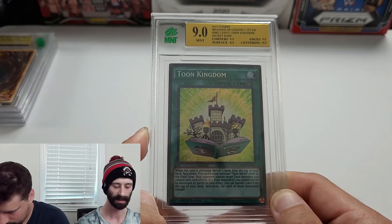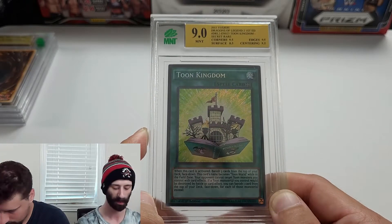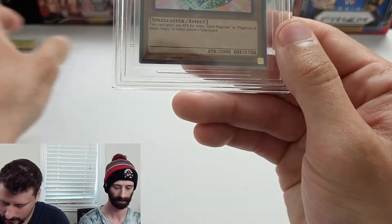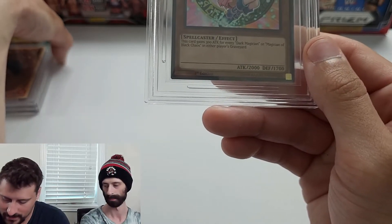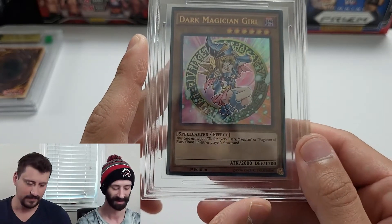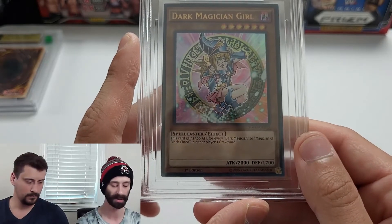Toon Kingdom came back at a 9 mint: corners 9.5, surface 8.5, edges 9.5, centering 9.5. For reference, there's only tens listed right now — one ten is listed at 300 bucks. We're not getting 300 for it, but it's going to be very nice.